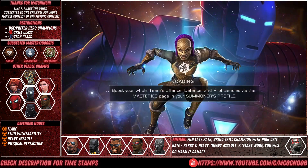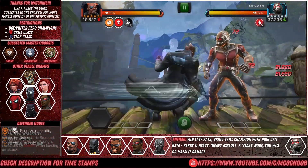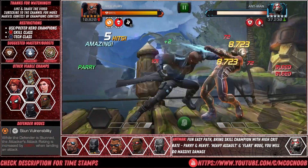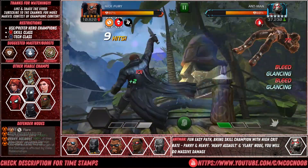There are not many tips and tricks for this path — you just go out and have fun. Just bring a skill-based team that can rip through most of them easily. Ant-Man might be a little annoying because of his glancing, but just keep parrying and you can easily bring him down as well.